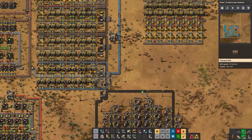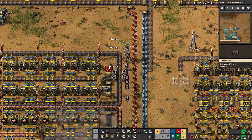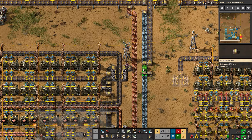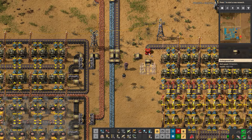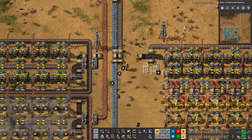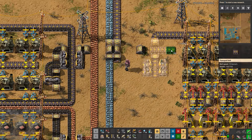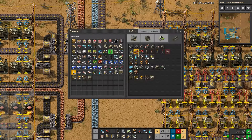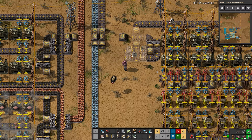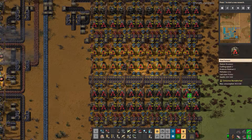The coal will come around from the other way — coal will come around like this. Although I didn't leave a whole lot of room. This will get cut like that. We do a splitter here, underground that, put it there — okay, that will work. Can we upgrade these? Upgrade those.